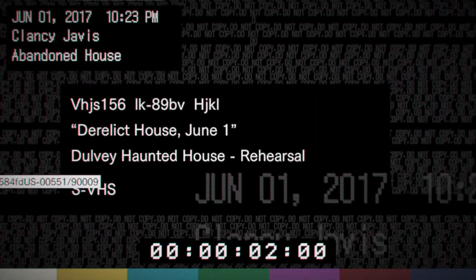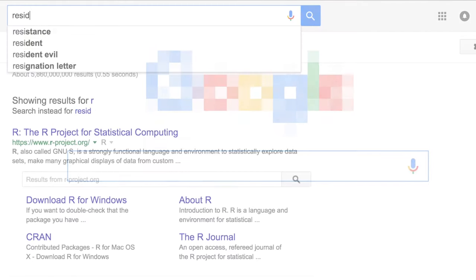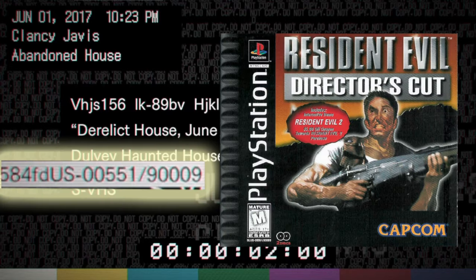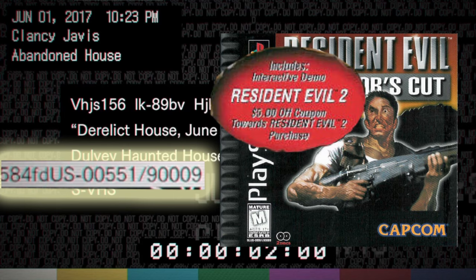The first thing that caught my eye when playing was this long UPC-looking number that pops up on top of the video. A quick search showed that it was a part number for the old Resident Evil Director's Cut for PS1, and more specifically the one that was packaged with the Resident Evil 2 demo.